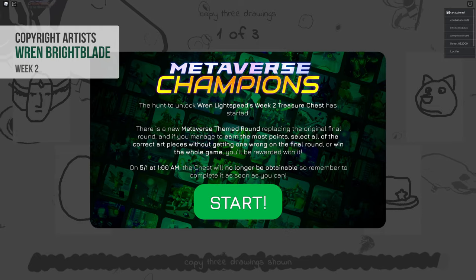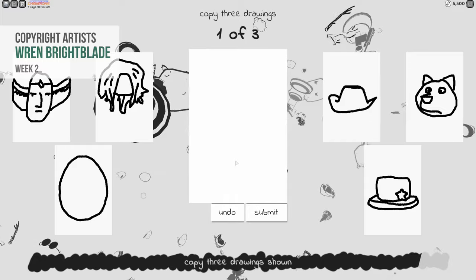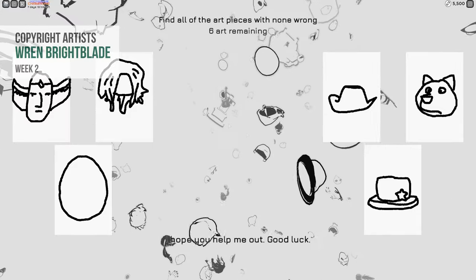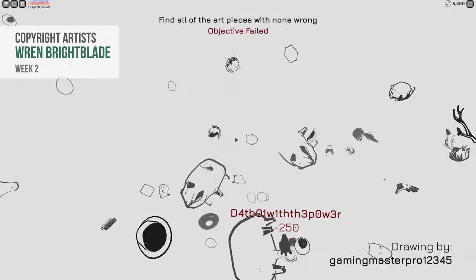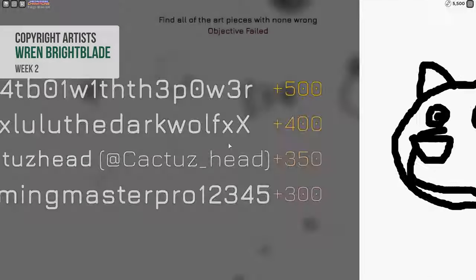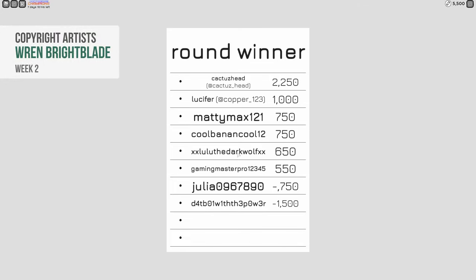For copyright artists, you have to wait for the special metaverse themed round. You will be asked to copy 3 of the 6 displayed drawings. Then you will have to watch as various drawings pop up on the screen. Click only the original ones as fast as you can to get points. The player with the most points at the end will win the chest.